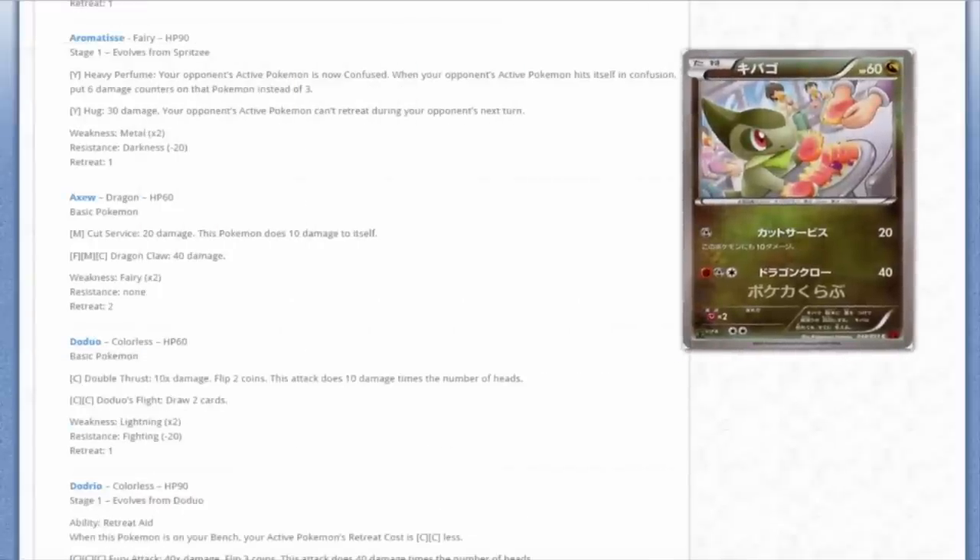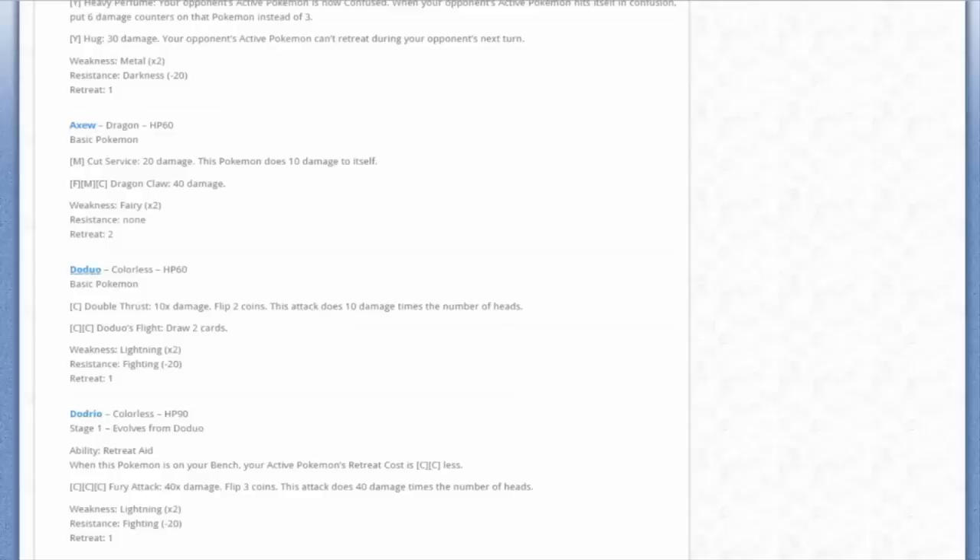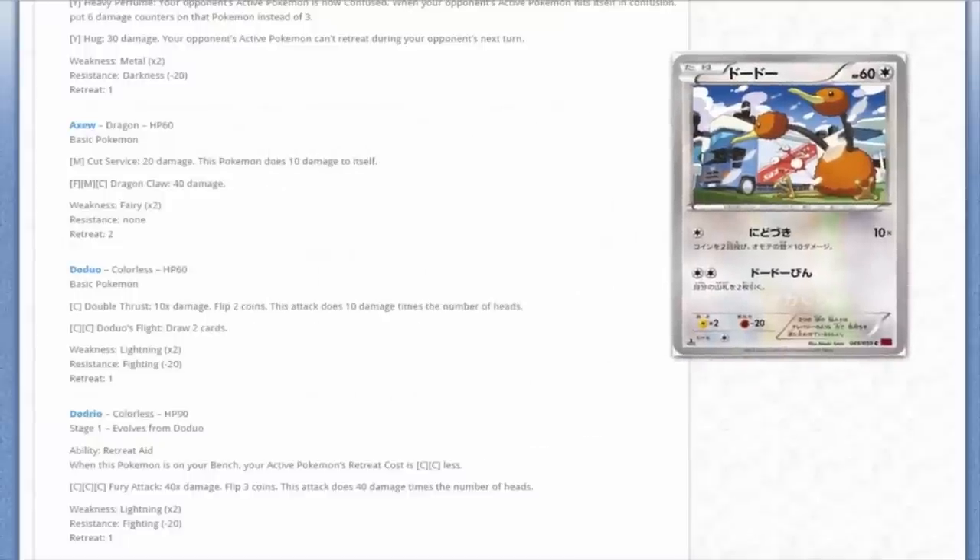We've got Axew - it's just an Axew with typical Fighting and Steel-type attacks. It's ridiculous that as the basic of a Stage 2 Pokémon he has a 3 energy attack. We've got a Doduo here - kind of funny that there's a truck with what looks like another Doduo in the background. We'll compare when we get to the other Doduo.